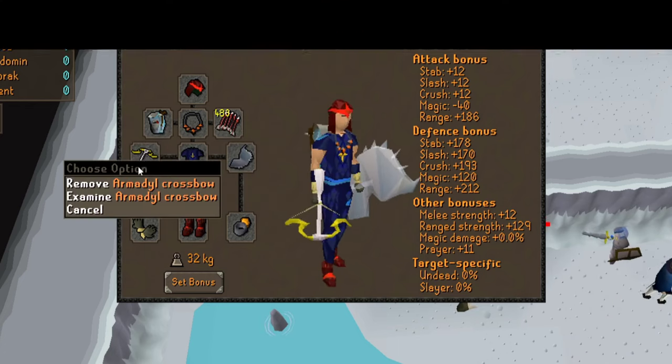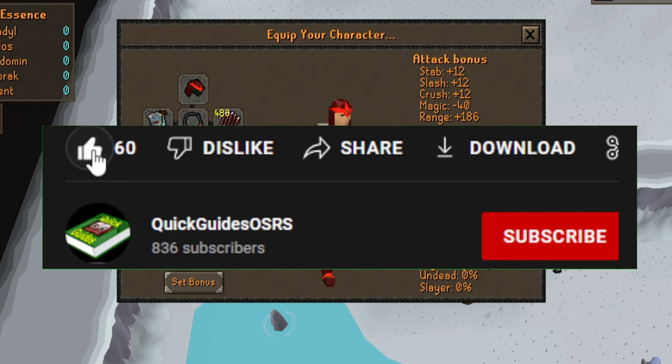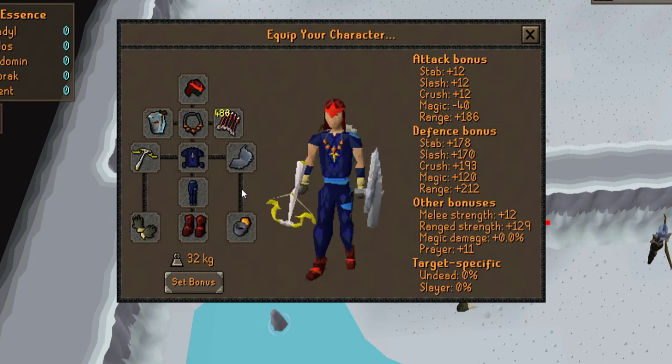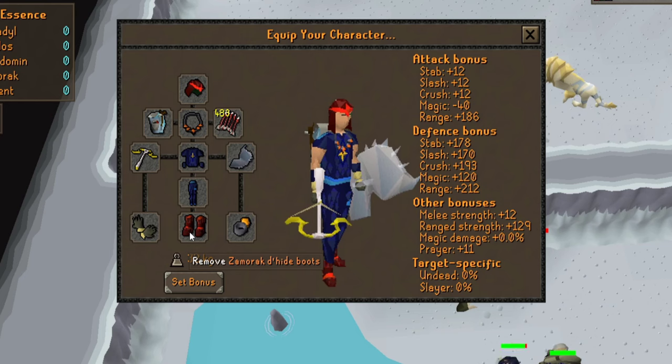I'm actually giving away an Armadyl Crossbow in this video as a thank you to all my subscribers. If you want a chance to win, make sure you're subscribed and leave a comment saying which of the Godwars bosses is your favorite down below. If you have some more cash to spend, definitely upgrade to a full Armadyl, a Twisted Buckler, Zaryte Vambraces, and Pegasians. Full Crystal with a Bow of Faerdhinen is also a great option here.